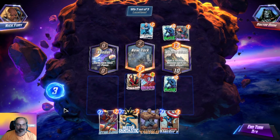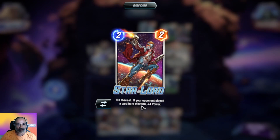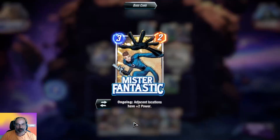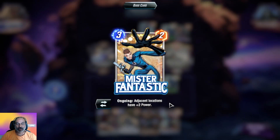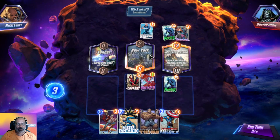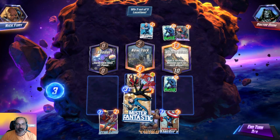What is this ability — if your opponent played a card here this turn, plus four. And what about this: adjacent locations have plus two power. If I place here it will give two power here and two power there — that can be good. I think it is a good card.